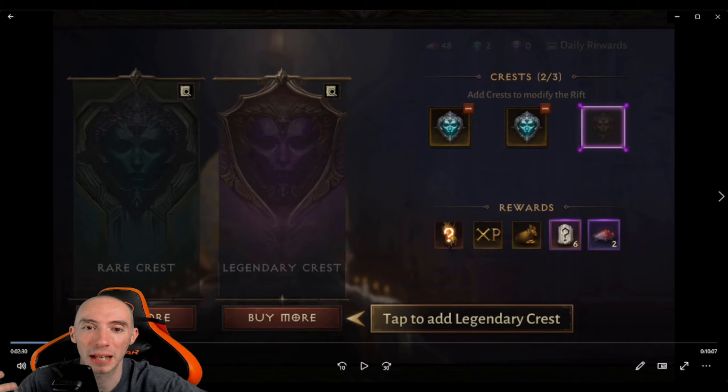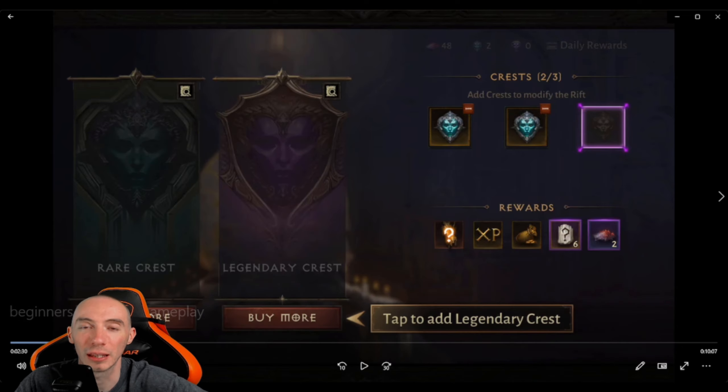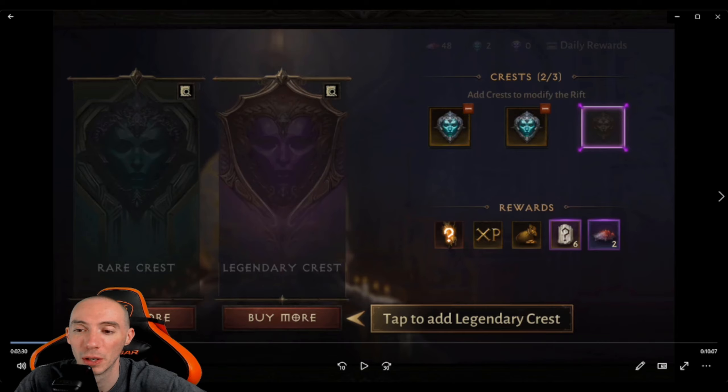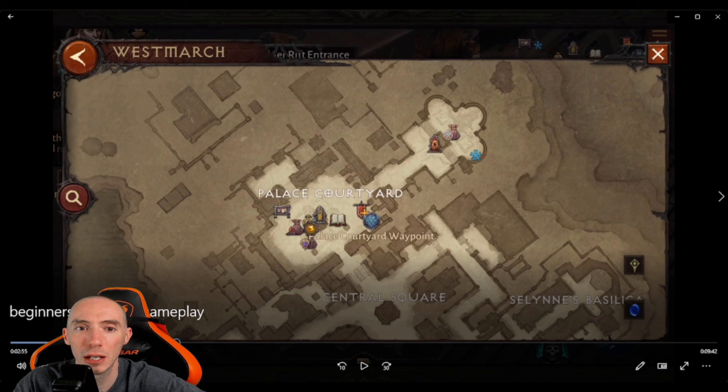For crests, the best combination I've heard is two Rares and one Legendary. With this combo you have a better chance of getting two legendary gems to drop, whereas a single Legendary Crest always guarantees one legendary gem — the Rare Crests add a chance at a bonus drop. It doesn't happen every time, but roughly one out of three runs you'll get two legendary gems with this combination.